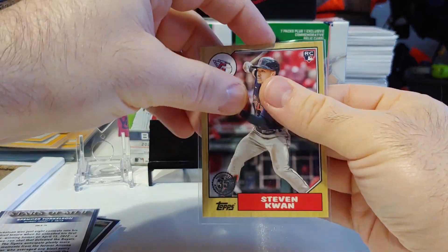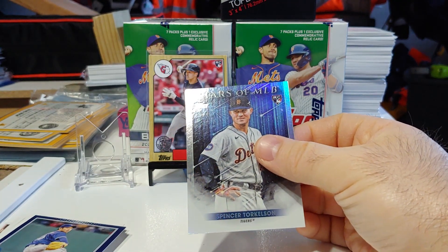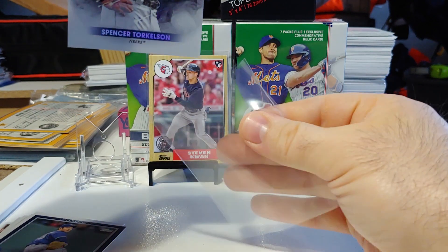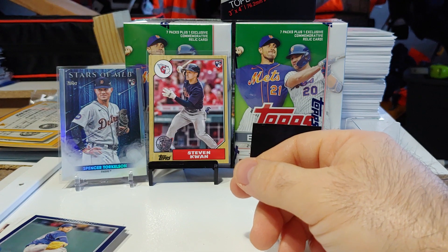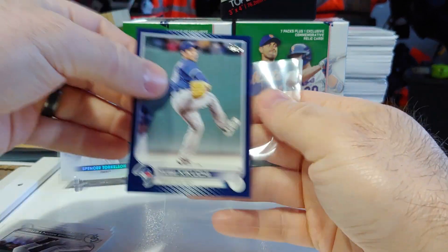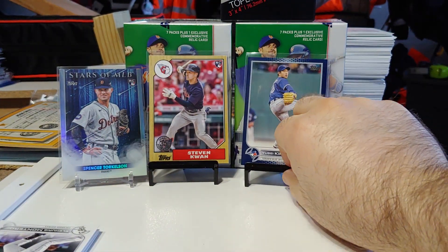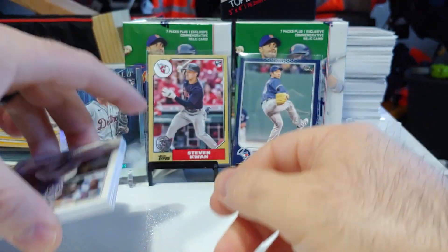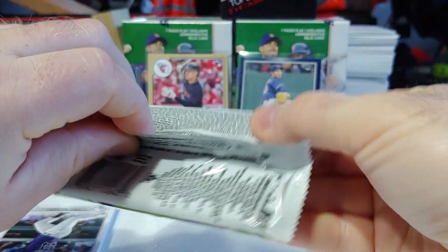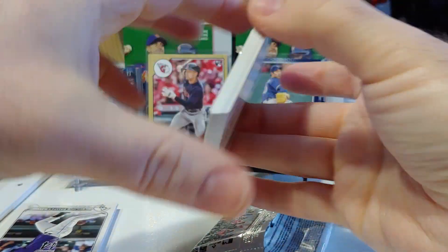So we got a Stephen Kwan 87 design rookie card, and we got a Spencer Torkelson Stars the MLB rookie card. Not bad there, and a retail blue Kikuchi — interesting last name. Not too bad, not too good, as Lucky Peter says. If you guys haven't checked out Lucky Peter, go check him out. He's got some awesome videos — he's been ripping a lot of Updates, and he's a good guy, he's funny. I enjoy watching his videos a lot.